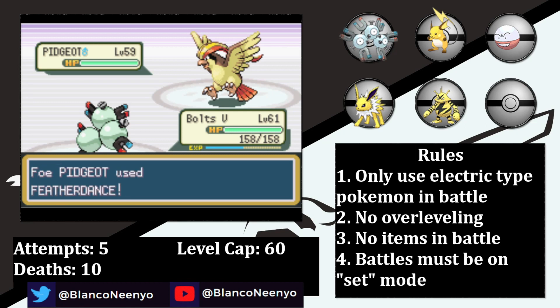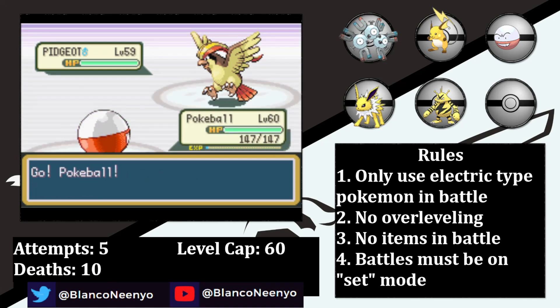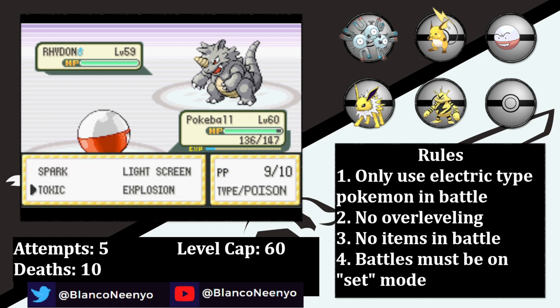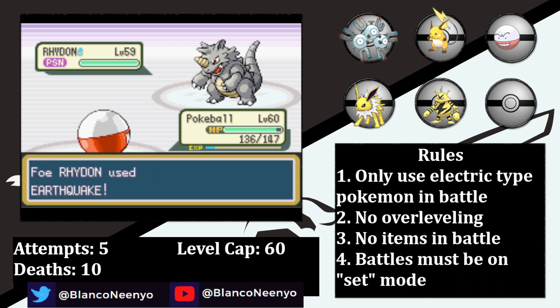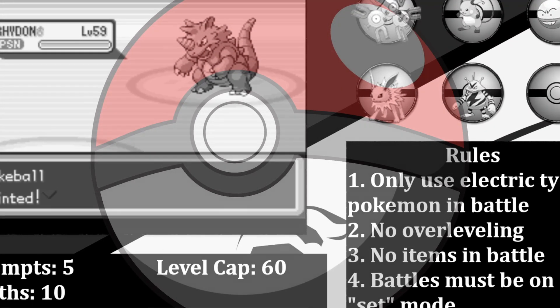He leads off with Pidgeot and I send in Bolts the 5th. I set up a Reflect in order to deal with Rhydon a bit better. Then after getting hit with a Feather Dance, I swap into Pokeball, who gets hit with a weak Aerial Ace. Pokeball is too weak to KO the Pidgeot with Spark, then gets nailed with a Sand Attack. Thankfully that doesn't cause them to miss, and a second Spark takes down the Pidgeot. Rhydon comes in and I want to hit it with a Toxic, but the combination of its mediocre accuracy and the Sand Attack causes Pokeball to miss. Rhydon then goes for Rock Tomb instead of Earthquake — presumably because it isn't a one-hit KO with Reflect up and we outspeed — but still a questionable decision. It whiffs on the attempt and our Reflect wears off. Not hitting Toxic on the first turn was pretty bad, but the second does connect. And Earthquake then puts an end to Pokeball.